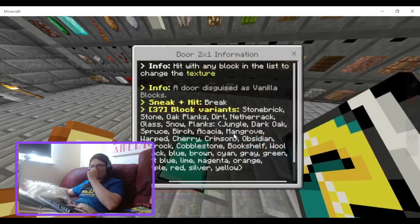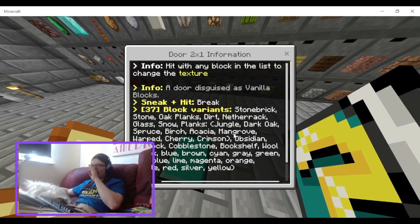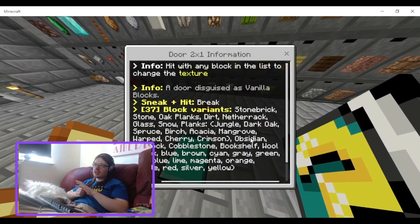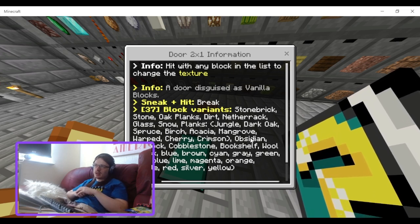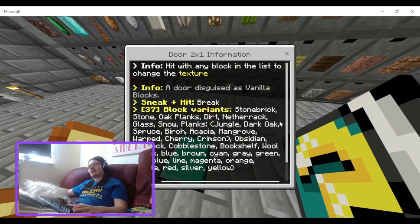Next up is the door — two by one. Hit with any block in the list to change texture. It's a door disguised as vanilla blocks: brick, stone brick, stone, and so on — those are all the different block options.